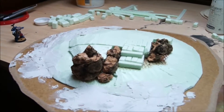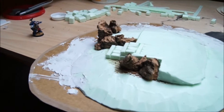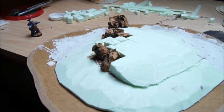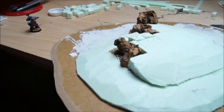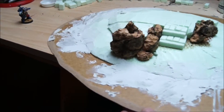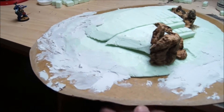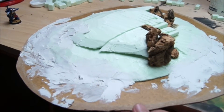There are some rock formations made out of cork bark and the topographic structure is made out of isolation foam. Then I take some plaster to smooth everything, and afterwards I will start to build the main architecture structure of the building.